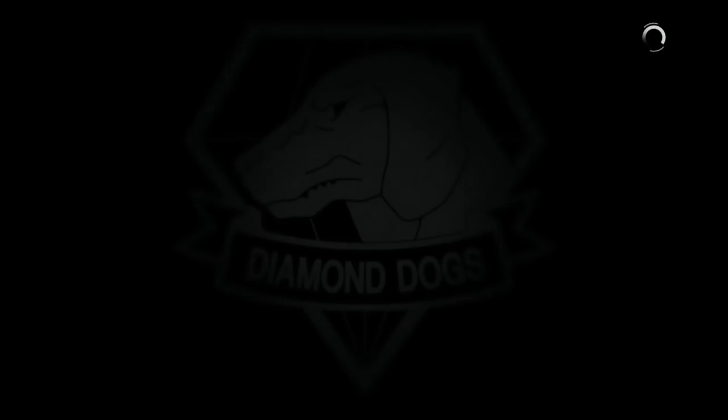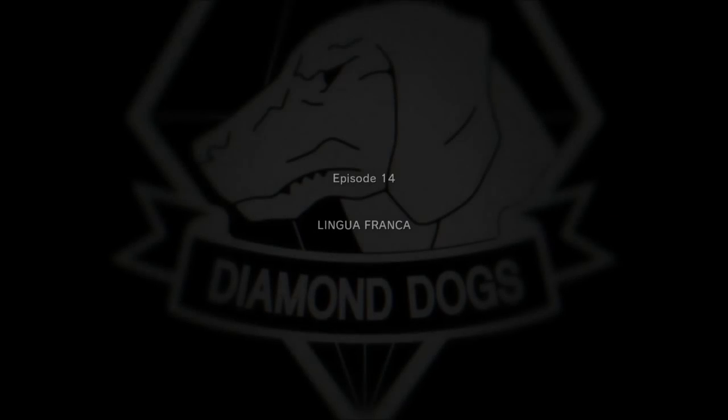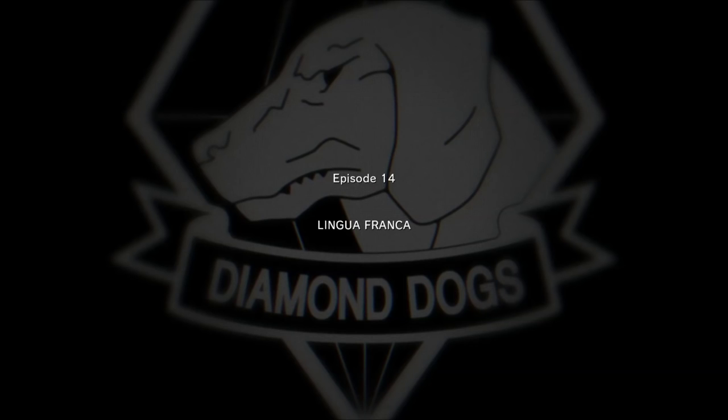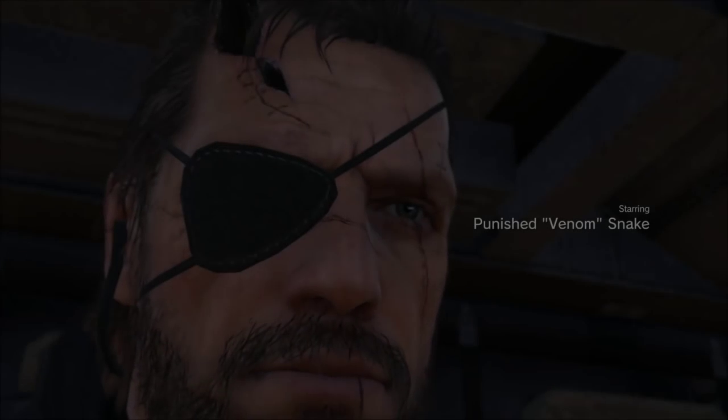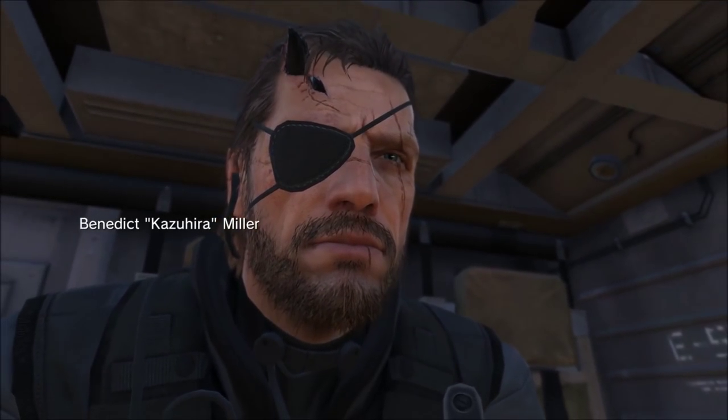It doesn't matter what time you deploy, so just do ASAP. All we have to do is take out this guard, repeat three times, and we get the Foxhound codename, which is pretty nice. I'm not sure if my codename has reset before, but I should get Octopus and Bat a couple times before I get the Foxhound codename, because the Foxhound requirement is three missions in a row with perfect stealth and no kills. I will speed this video up after I do it the first time.